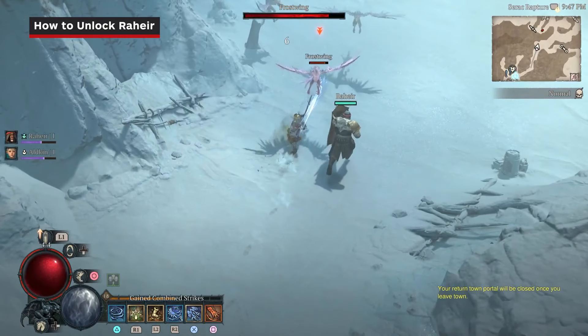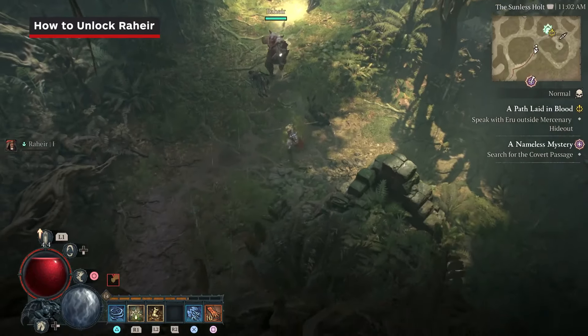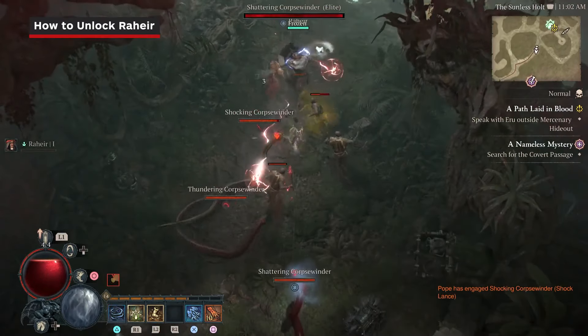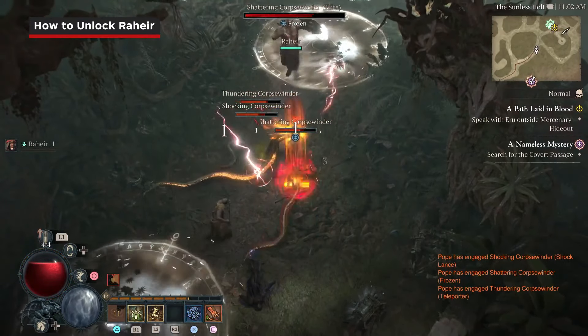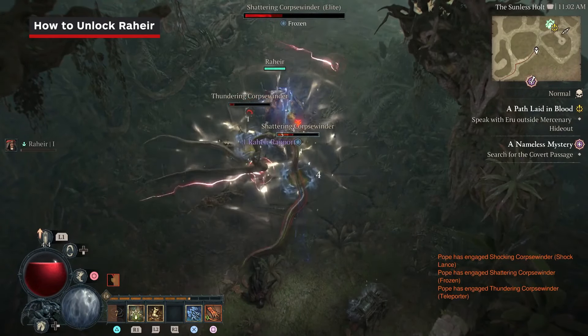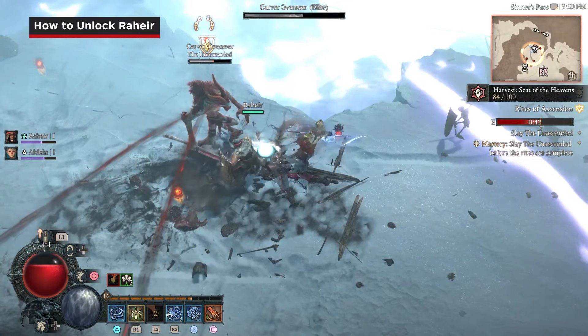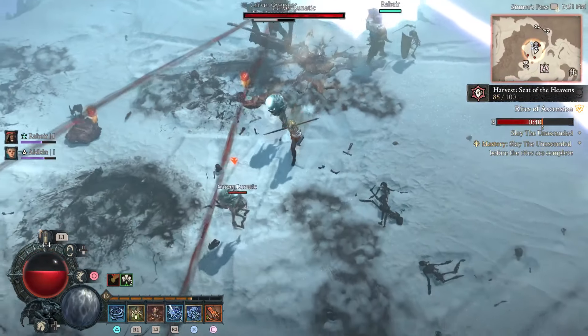Rahir is a very tanky companion, using his shield to rush enemies and knock them down. As you progress through his skill tree, you'll be able to add additional buffs like armor for yourself whenever he charges, or debuff effects on enemies like slowed movement. Rahir can also use his shield to bash the ground, or take a defensive stance to absorb some damage that would otherwise hit you.